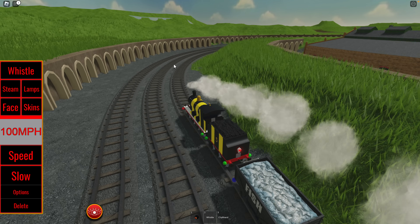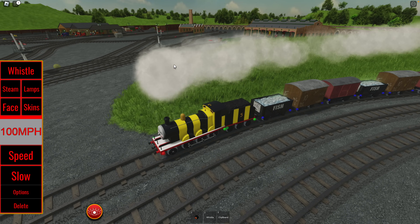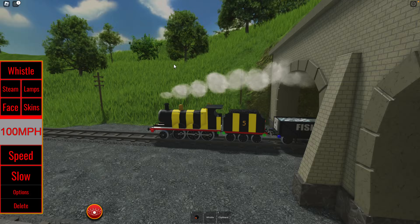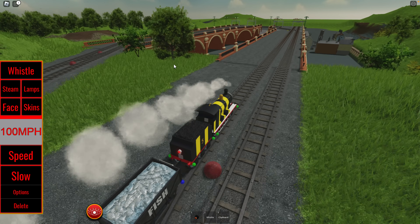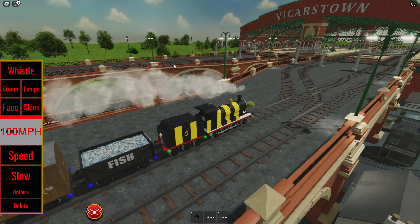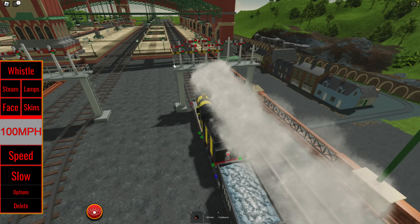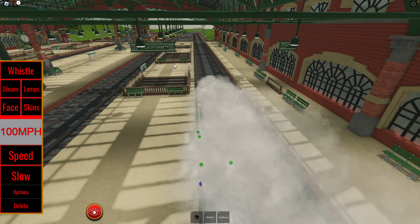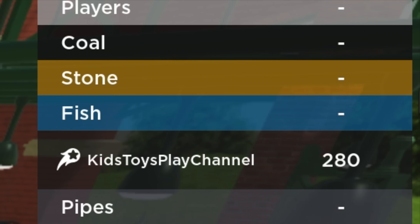This does look like the main line. We should be coming up on the Steamworks soon — and wow, there's a lot of trains down here. I think this is Henry's Tunnel. This looks very much like Vicarstown now. We need to be on the right platform — the fourth platform is where we need to be. Oh wow, this is Vicarstown! We made it, folks. We're here in Vicarstown — look how big and beautiful this place is. We're on platform two, but we need platform four.